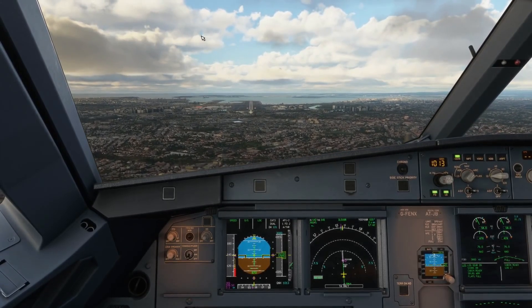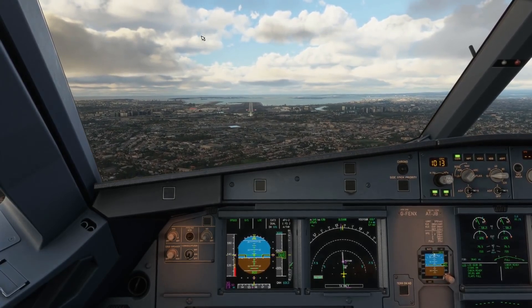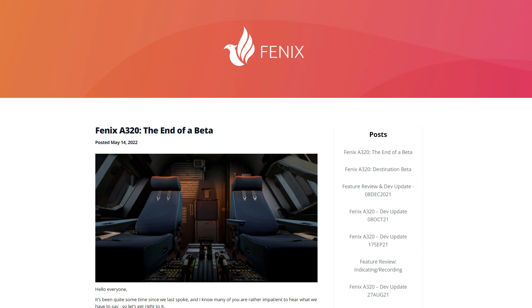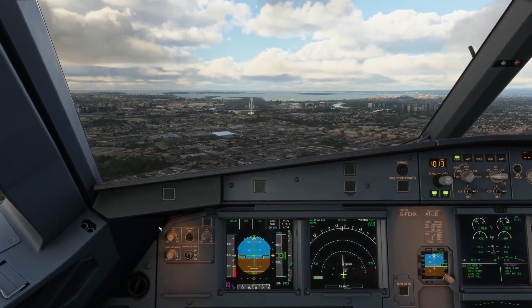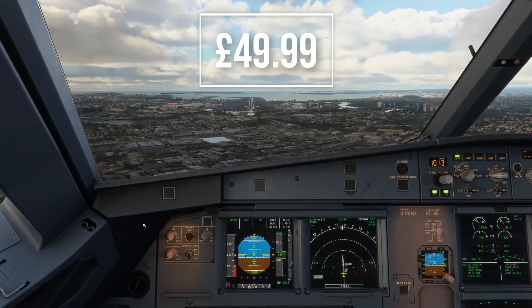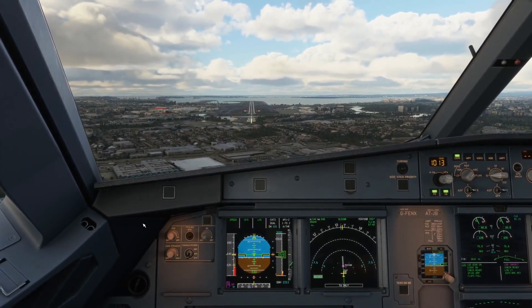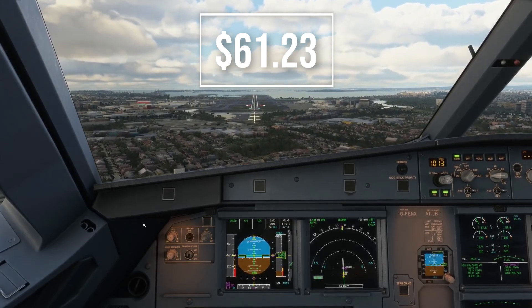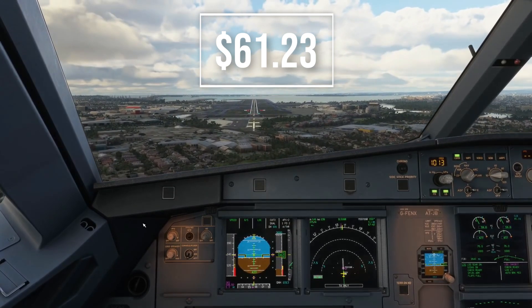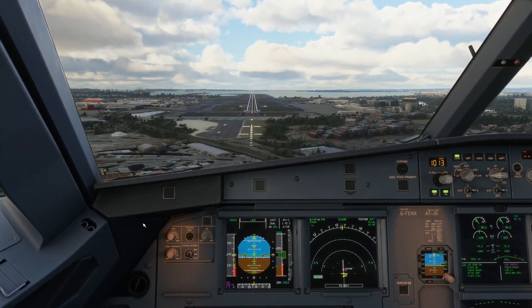Let's jump into all of the latest news we know about the Phoenix Sim A320. Most of you are here to check out the price, so without further ado: the Phoenix Sim A320, coming very soon to Microsoft Flight Simulator, is going to be just £49.99. In US dollars that comes to around $60, which is already better than the PMDG 737-700 that was just released at around $75.